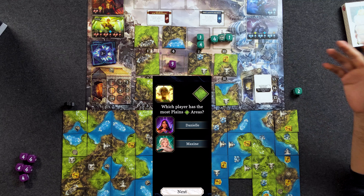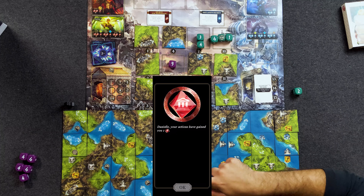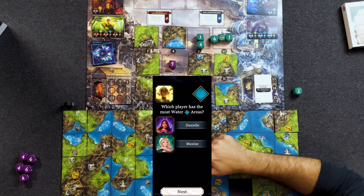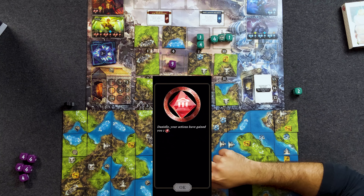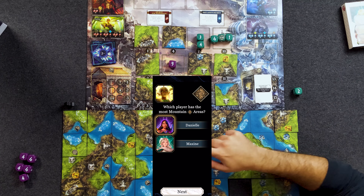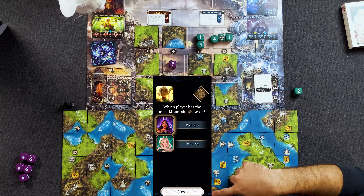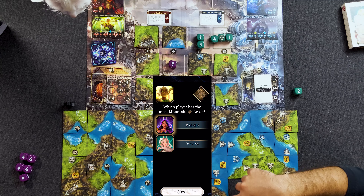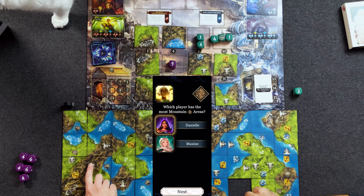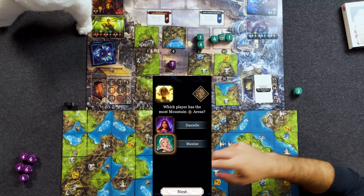I have two plains areas. Which of you has the most water areas? Definitely Danielle — I have one water area. Which of you has the most mountain areas? I have three; you also have three. Most symbols on those areas — it's a tie, so we check faction symbols, not locations. I win — seven symbols to four. So I would win that one just based off that alone.